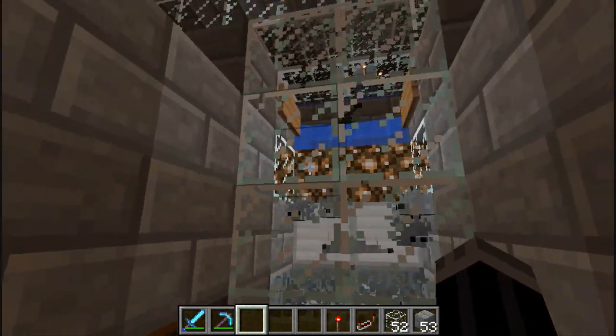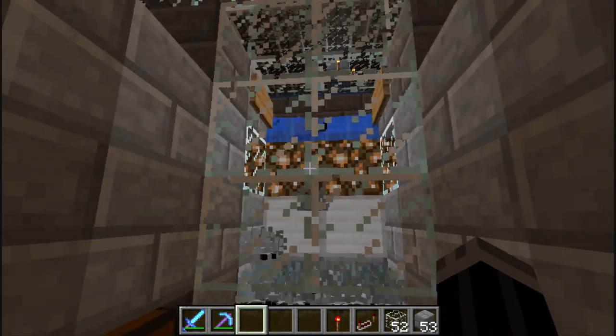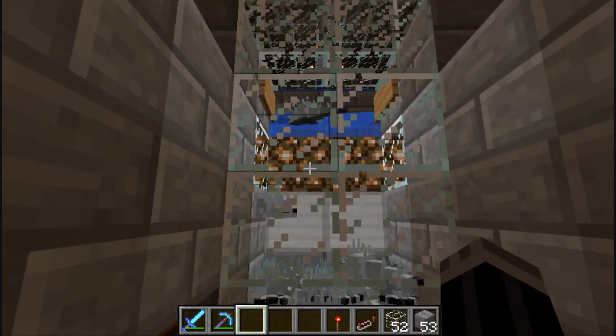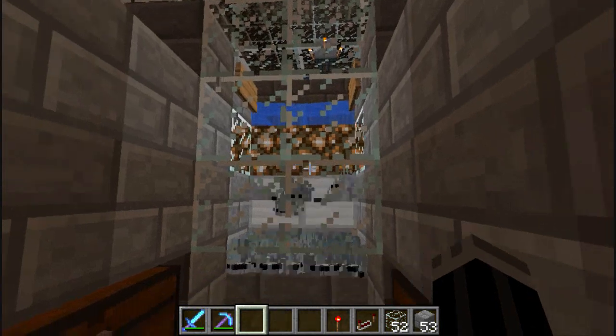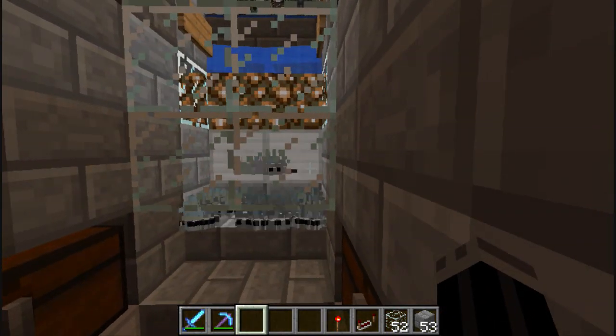Those two glass blocks close, and they're glass because if a silverfish is in the middle of those two blocks when they close, it won't suffocate. If it was opaque, it would crush and damage the silverfish enough that when it gets down here it would die when I'm crushing it.